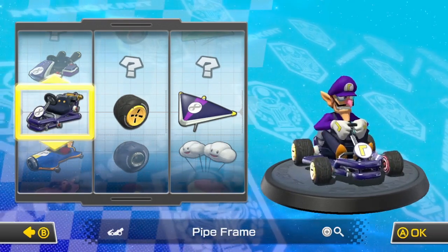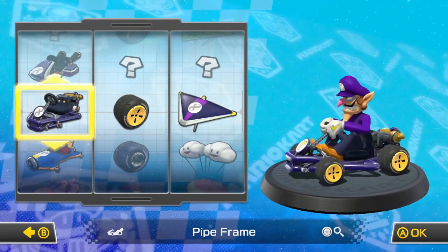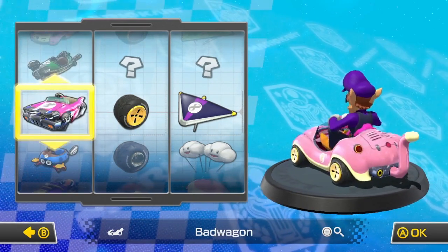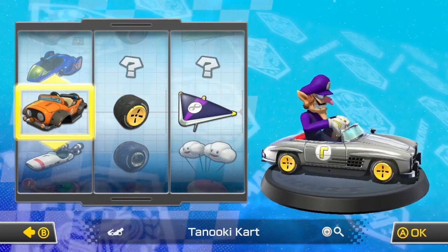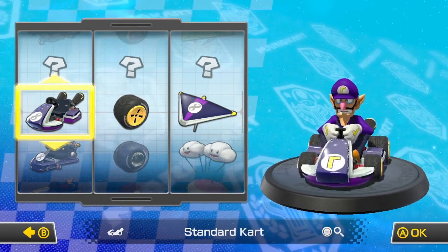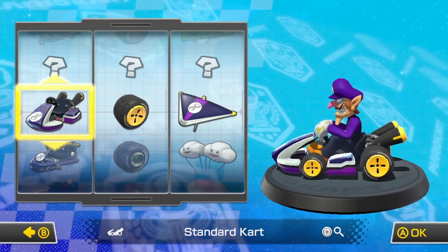It looks like I randomly unlocked a cart customization from collecting random coins. This looks like a throwback to the Super Mario Kart era of carts — a pipe frame, which looks pretty cool. But we'll stick with the standard cart. As you can see, there's different customizations: bikes from previous Mario Karts, ATVs, racing bikes. There's a whole slew of cart customization options to appease different playing styles, different wheel types, and different glider types. The hand gliders came back from Mario Kart 7, and also the underwater propeller sections as well.